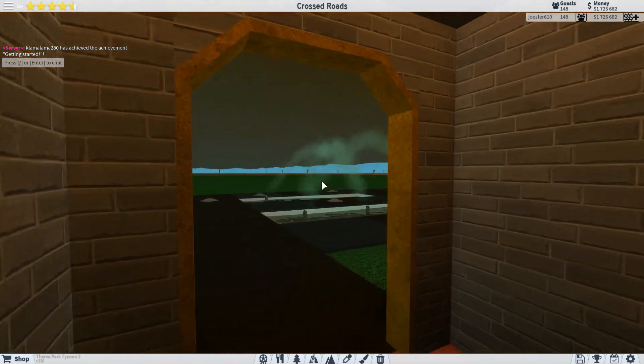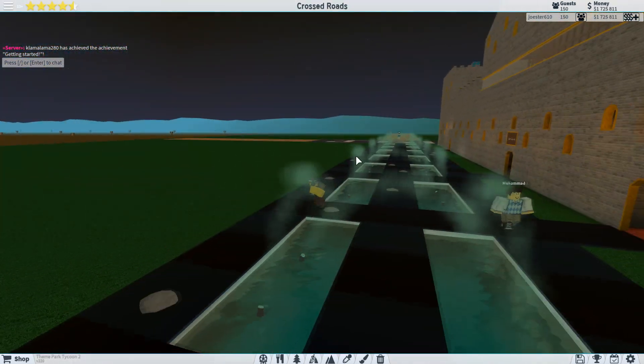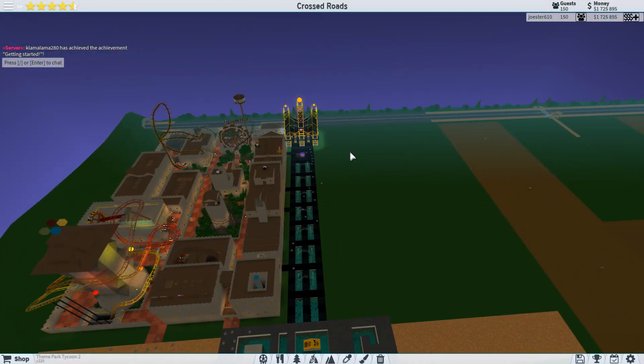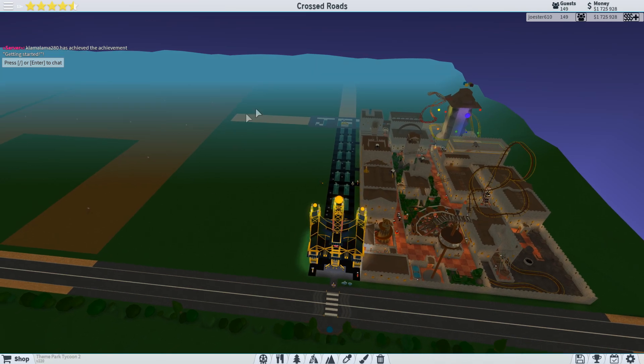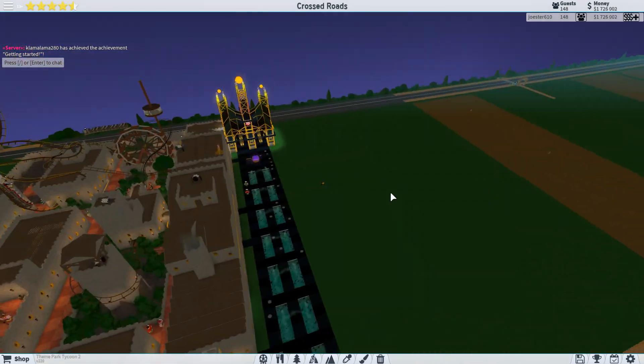We've got our alley of signs, the round table food court, medieval spubby — which is what it used to be called — and heath over here. Then we've got this field. Our park from the outside isn't too impressive because of this field, so once we get this filled in things are going to start looking spectacular.